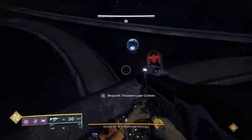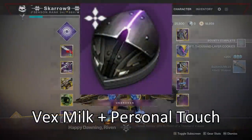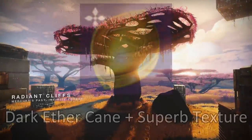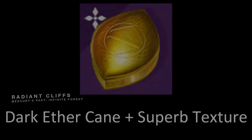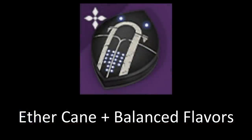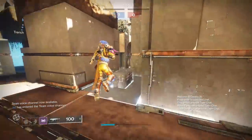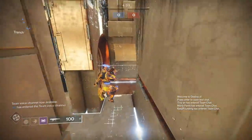Drop down and there will be a snow globe on the bottom ring arena — go over to that and you'll be able to give Riven her cookie. The third new cookie is for Saint-14: Lavender Ribbon Cookies, made by combining Vex Milk and Personal Touch. Note that Saint-14 is not in the Tower just yet — make this cookie and hold on to it for when he finally appears. The next is for the Visage of Calus: the Fried Shadow, made by combining Dark Ether Cane and Superb Texture. Then for 801: Hot Crossfire Buns, made by combining Ether Cane and Balanced Flavors.